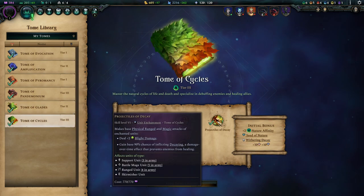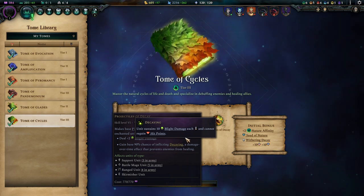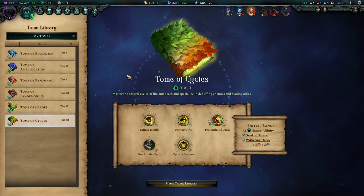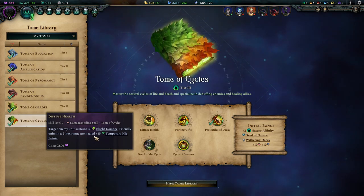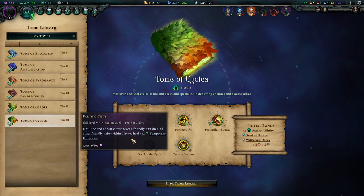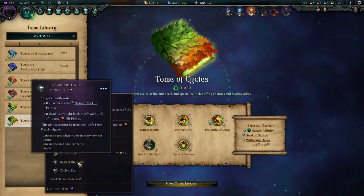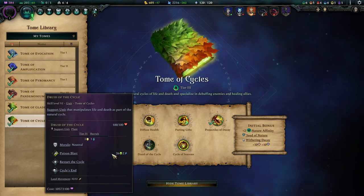Tier 3 tome time. We go for Tome of Cycles, which brings us Projectiles of Decay. We now have Burning, Electrification, and Blight or Rot — summing up to 26 points of damage over time — and it also negates healing. Diffuse Health is a really nice tool for this build since we don't have too many supporters, and a nuke spell that also heals our units is great. Parting Gifts transforms your losses into healing, which is never a bad thing. The Druid of the Cycle is an interesting support alternative — once he kills somebody, he can either resurrect your units or give them an amazing burst heal. These guys are really good for this build.